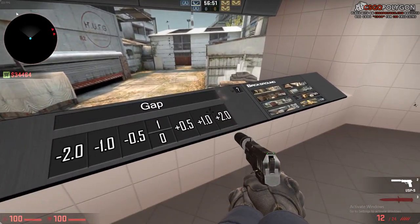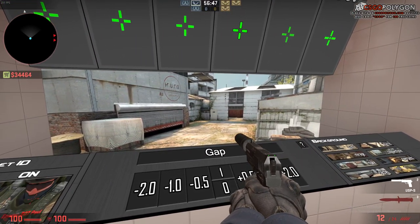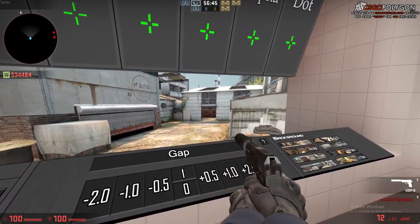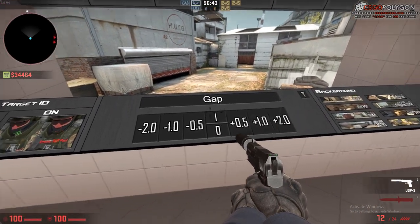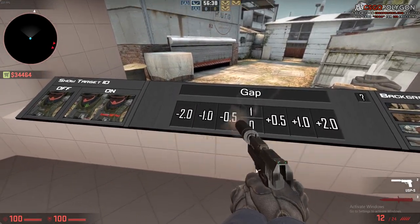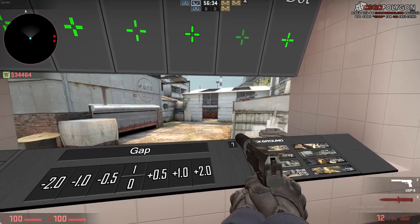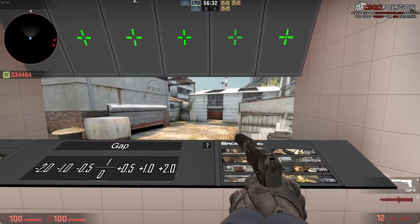Then adjust the gap. You want the gap to be tighter — if the gap is too wide, it's really hard to aim at the head, especially if an enemy is far away. Make the gap a little bit tight so that if an enemy is there, they're easily in frame for a headshot.